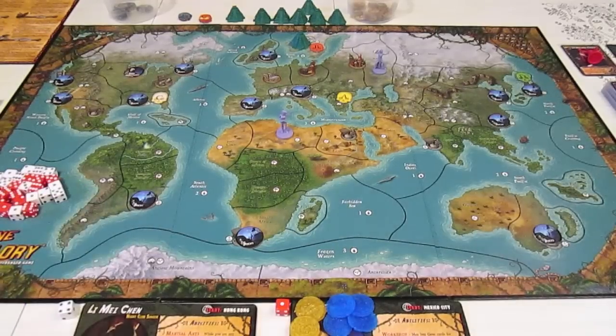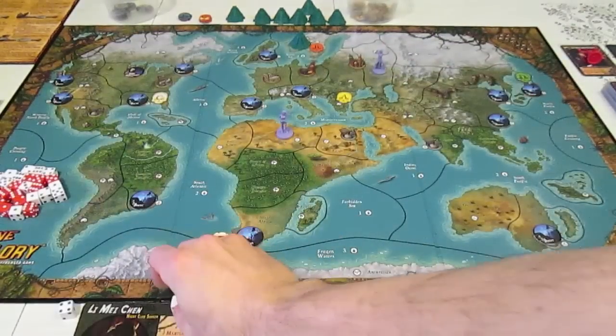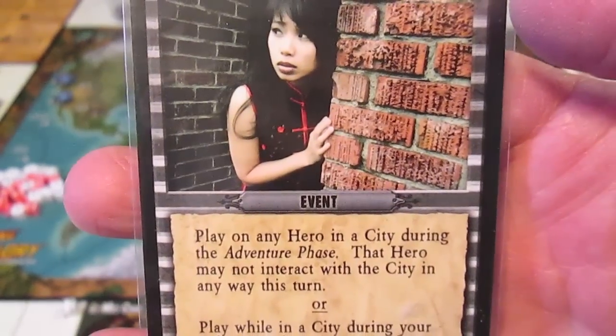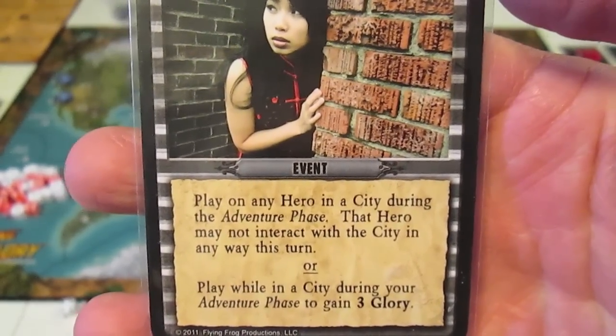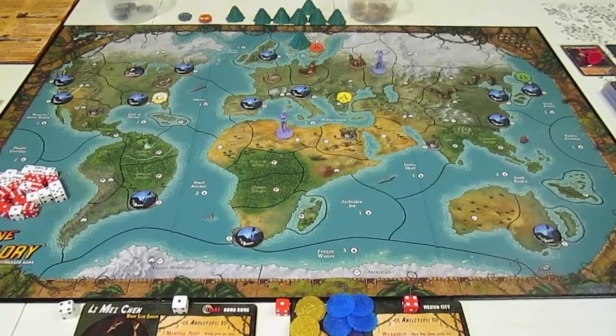Now we roll for movement — white for Lee, red for Angel. Lee rolls a one again, which means another event card. She gets Local Trouble: play on any hero in a city during the adventure phase — the hero may not interact with the city; or play while in a city during your adventure phase to gain three glory. She'll hang on to that. She also has the Malaria card which lets her gain three glory in a tropical space.